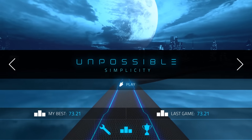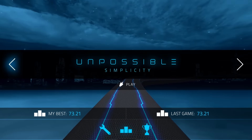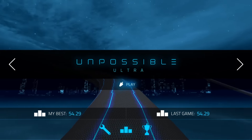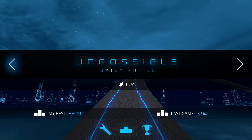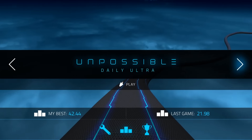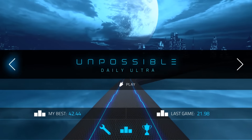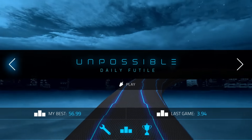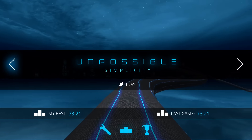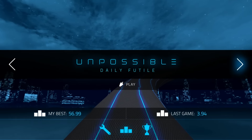Let's jump right in. The game is a little deceptive — you come into the main menu, scroll along, look at all these modes, and it looks pretty enticing. There are quite a few modes to play through, and you unlock them by playing previous modes and getting a good high score. The score you have to get is 60 seconds of surviving.